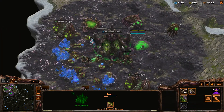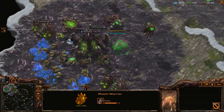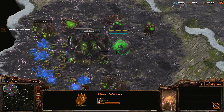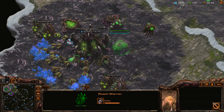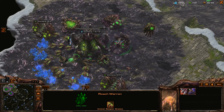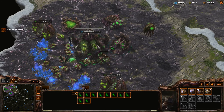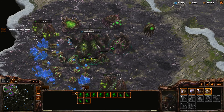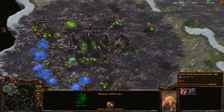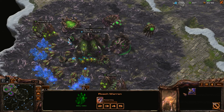I'm waiting for the roach warren to finish. Here I'm going to sync with the build. That's done. Let's continue the timer. Seven roaches, then there's glial reconstruction which increases the movement speed of roaches.